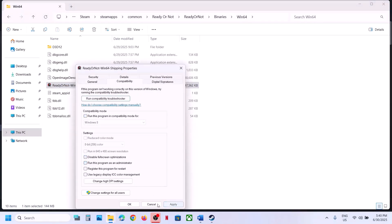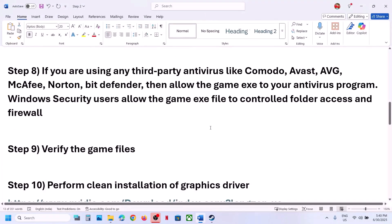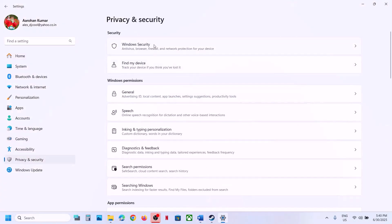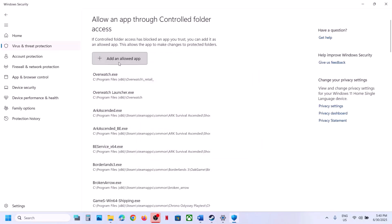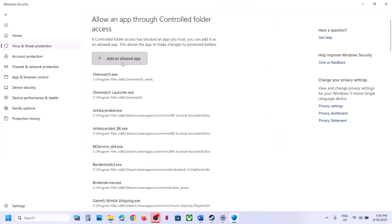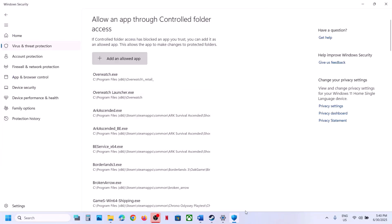The next step is to allow the game through your antivirus. If you are using any third-party antivirus like Avast, Norton, Bitdefender, or McAfee, allow the game exe file in the antivirus program. If you're using Windows Security, open Windows Settings, go to Privacy and Security, then Windows Security, then Virus and Threat Protection. Scroll down and click Manage Ransomware Protection, click Allow an App through Controlled Folder Access, click Add an Allowed App, Browse All Apps, go to the game installation folder, select the game exe, and also add the exe from the Binaries Win64 folder.